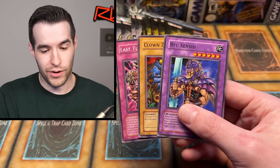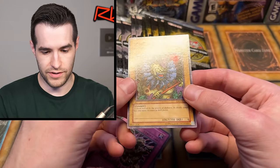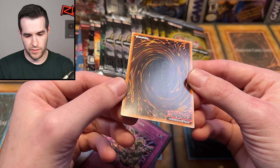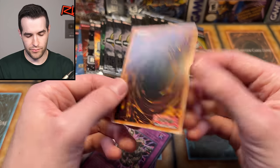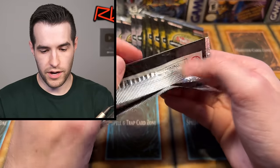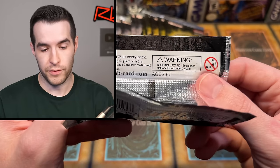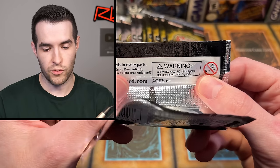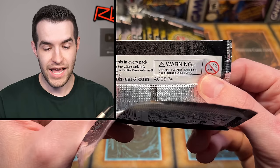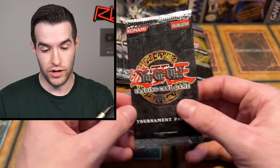Clown Zombie would probably be a nice card to grade, but it's got some stuff going down the middle — that would probably be tough to get a 10 with that. Here we can take a look at the wrapper for TP6: three commons every pack, except when replaced by a rare. Rares are 1 in every 3, Supers are 1 in every 18, and Ultras are 1 in every 108. So very tough to get the Ultra — that's why Morphing Jar, Mech Chaser, and Toon Cannon Soldier in this case are very, very rare.